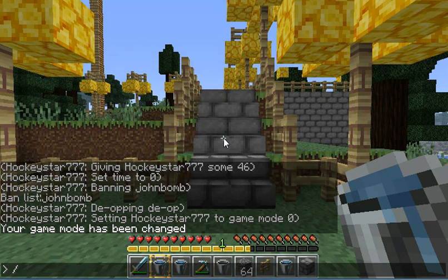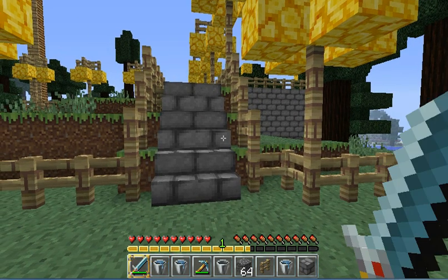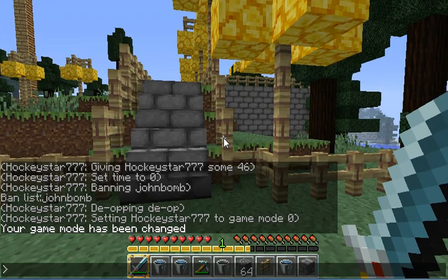Then /give will give a player an item. You type in their name and then the item ID and the amount you want to give them. To find the item ID, you hold the item in your hand — I've got a diamond sword — and do /iteminfo. It will tell you all the info about it on different servers, but I don't have the plugin.